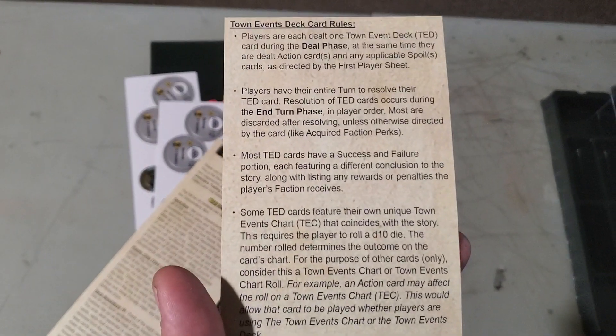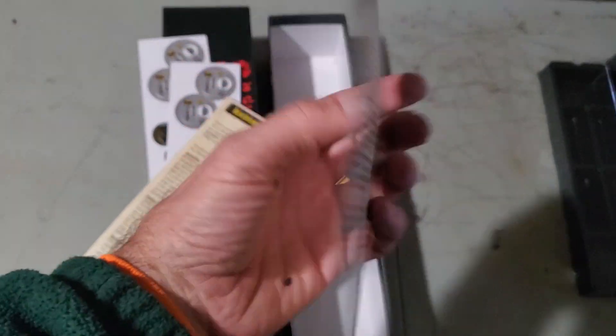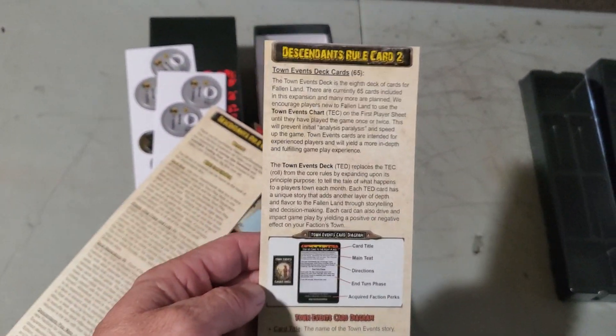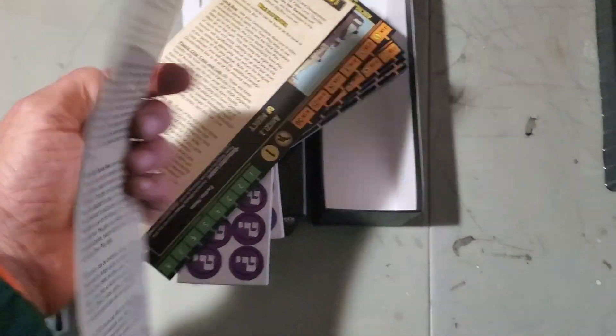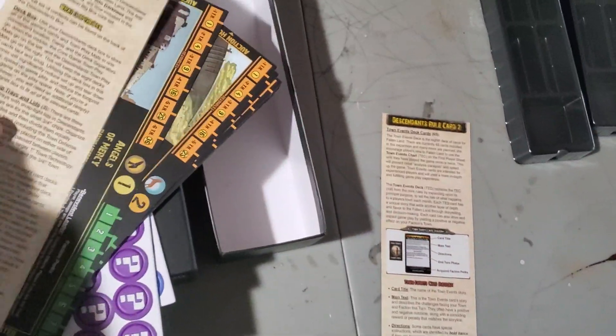Rule cards. This is explaining the extra rules that come in the expansion. Mostly it has to deal with the town deck — it's a new deck of cards that happens to your town. It looks like you get two of those.